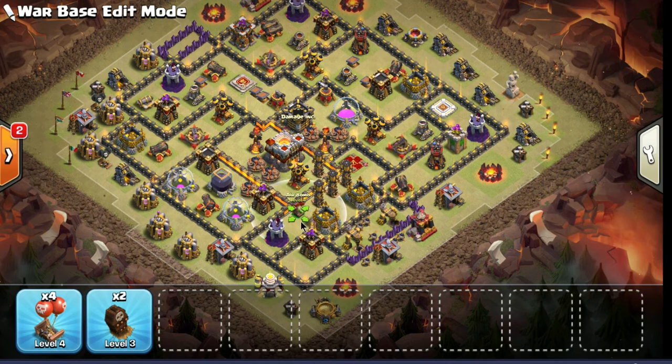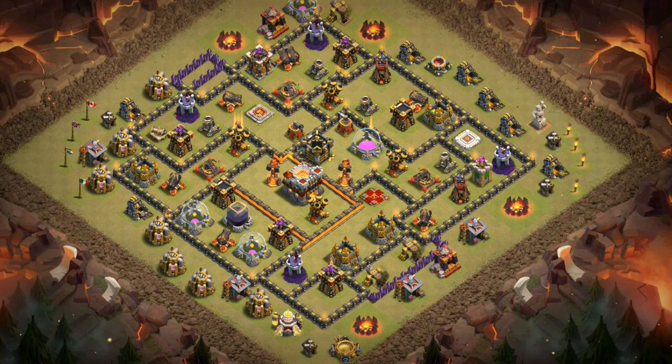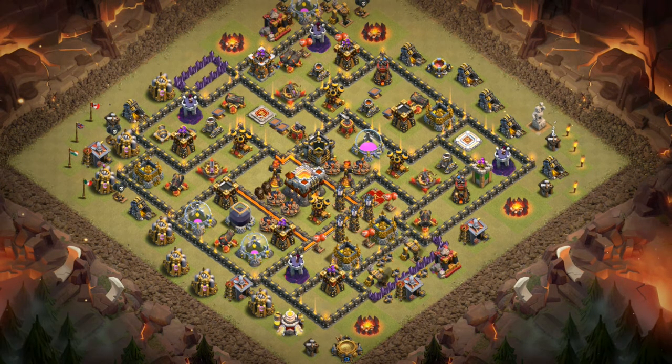So the anti-queen base — you want to have groups of defenses that overlap with each other. You'll have your wizard tower in front because it has the shortest range, then your cannons next to it or behind it, then your archer towers behind that, then your crossbows behind that. The reason is that they can all hit the archer queen at one time and overpower her even with the healers there. Here's one more look at the Town Hall 11 anti-queen base — also good against the slap attack.